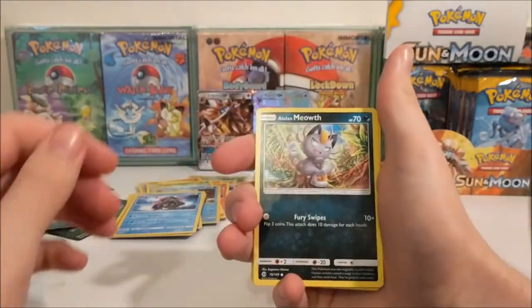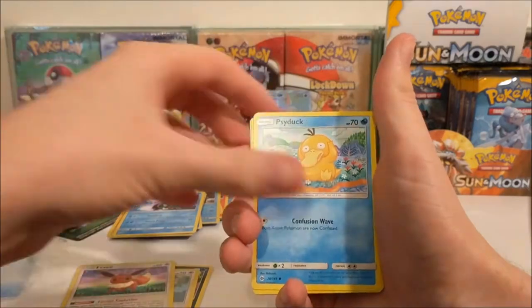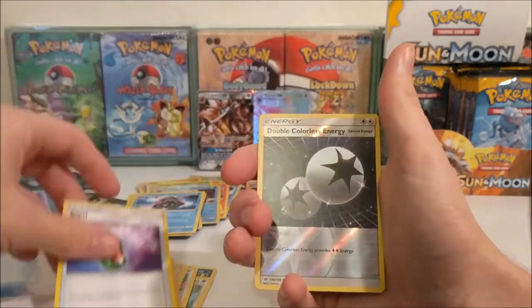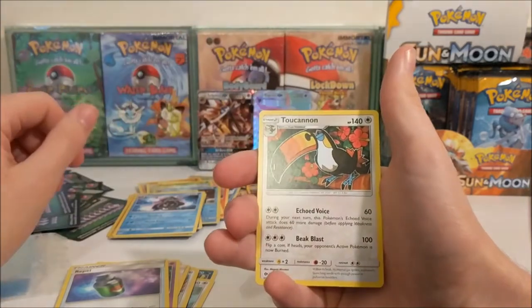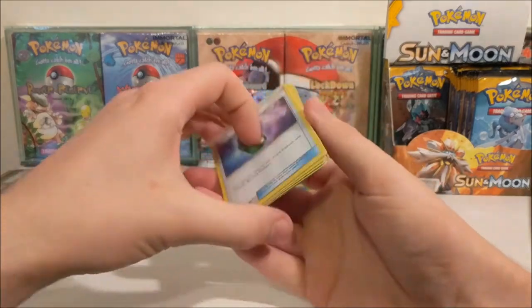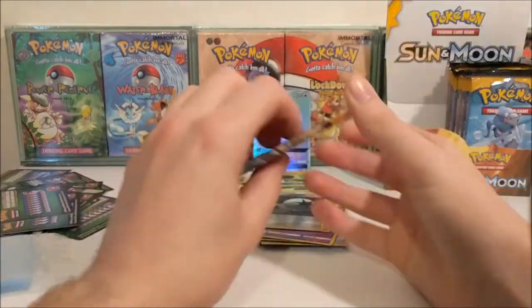So we have an Alolan Meowth to start, Pikipek, Eevee, Psyduck, Spearow, Fairy Energy, Professor Kukui, Golbat, Repel, oh a Reverse DCE - very nice - and a Toucanon. That just looks like a Toucan. I don't think there's much for design aspects but that's Pokemon.